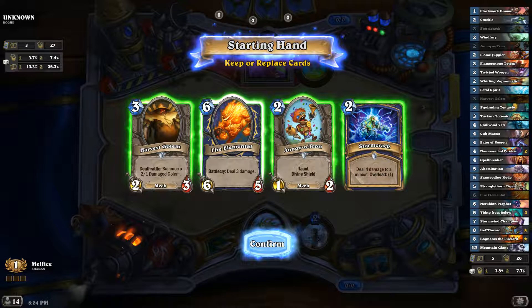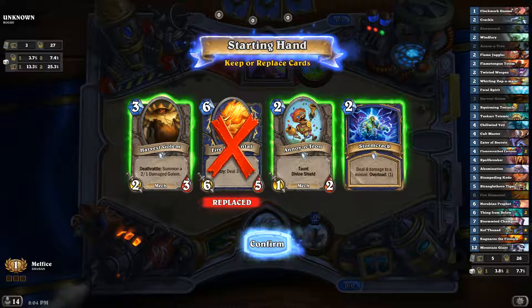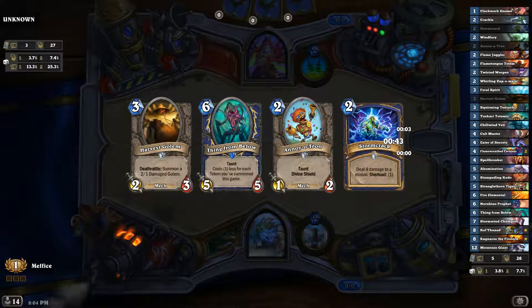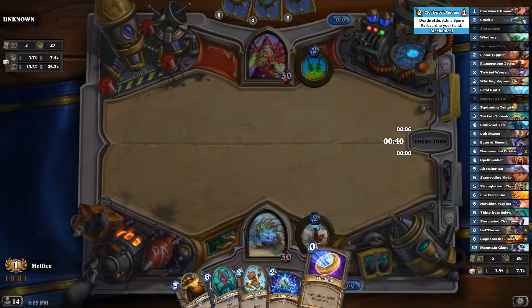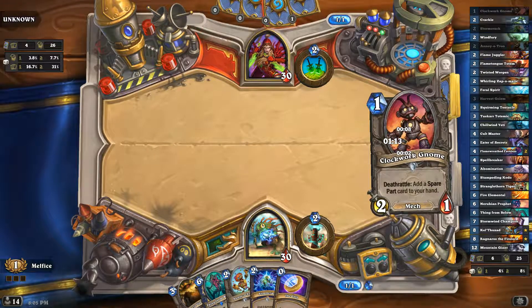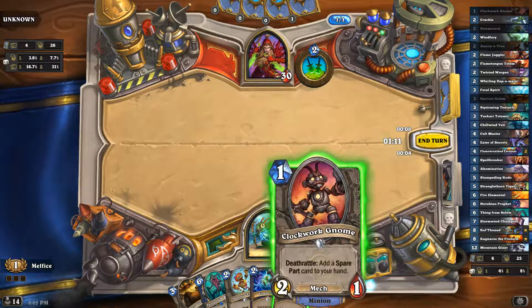Hello everyone, welcome back for part two of the Reno run with the shaman. I'm going to get rid of the fire elemental, keep Stormcracker, Noitron, and the Harvest Golem. I finally got the deck tracker to work, as you can see here — you can see my draft, which of course you saw in part one, but now you can at least see the cards as I'm playing them.